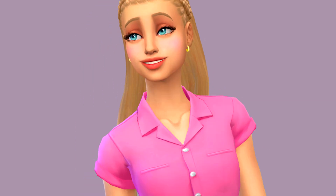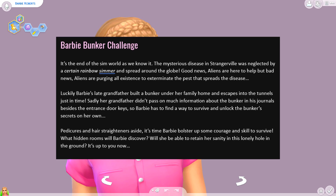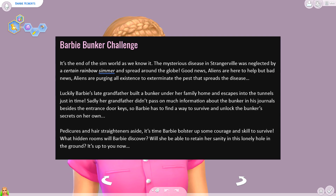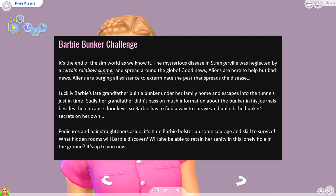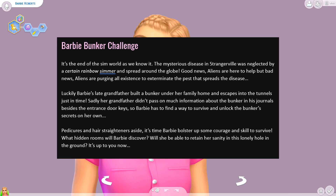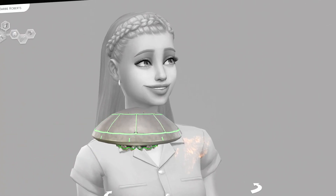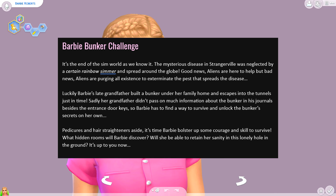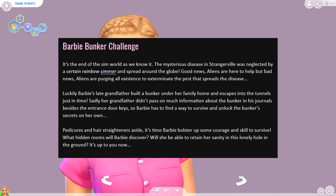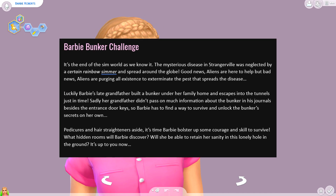Here we go! It's the end of the sim world as we know it. The mysterious disease in Strangerville was neglected by a certain rainbow simmer and spread around the globe — I think that's me, guys. Good news: aliens are here to help. But bad news: aliens are purging all existence to exterminate the pest that spreads the disease. Luckily, Barbie's late grandfather built a bunker under her family home and she escapes into the tunnels just in time.